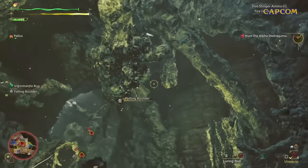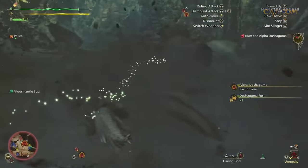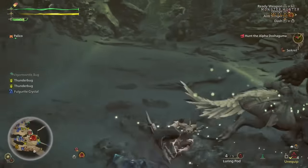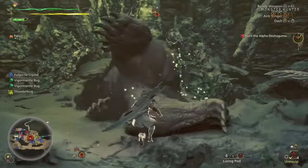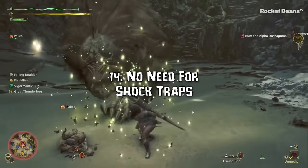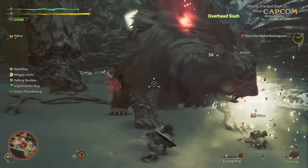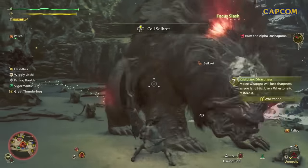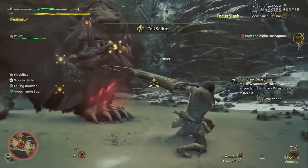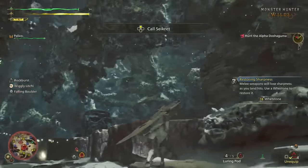Number 13: The boulder traps are returning. We have of course seen these before, but they can also spawn at a higher rate depending on the season of the locale you're hunting in. Number 14: Great Thunderbugs can be used as a makeshift shock trap — super cool, another environmental hazard to use to our advantage. You also won't always need to bring shock traps or materials to craft more in order to stop the monster.